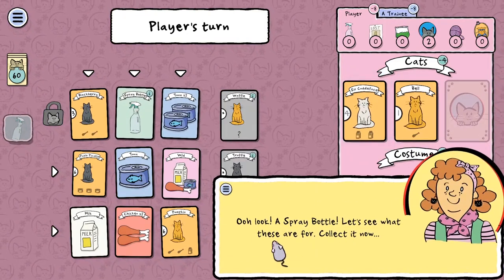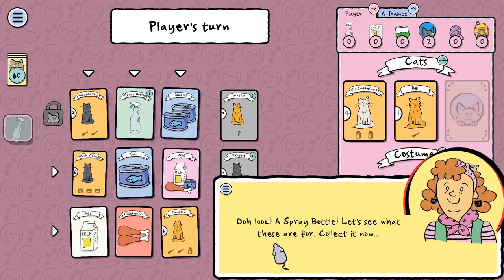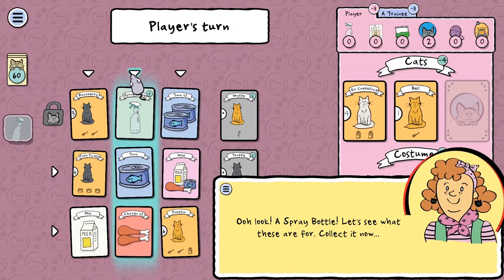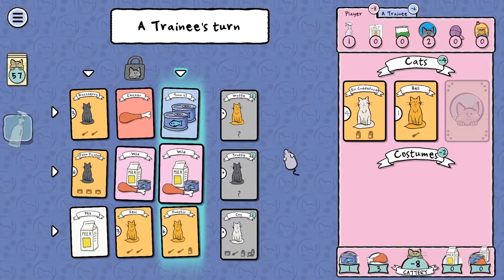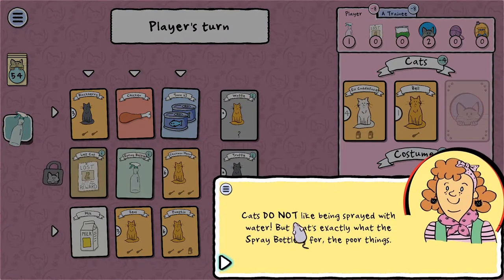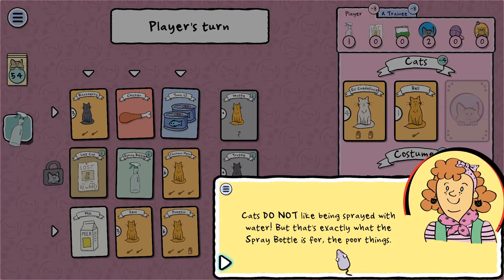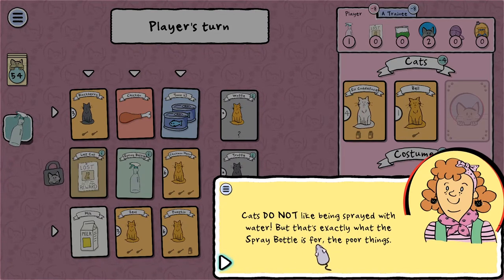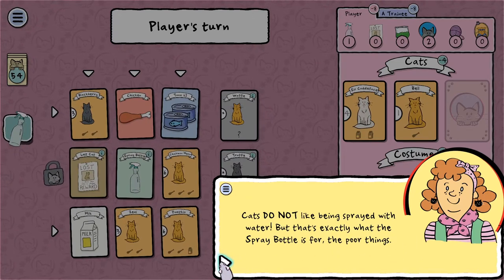Oh look, a spray bottle — oh no. I don't like this already. Cats do not like being sprayed with water. That's exactly what the spray bottle is for, the poor things. Boo, hiss — don't spray your cats with water. It doesn't work. It just makes them upset. It doesn't teach them anything. That's not how cats work or how cats learn.